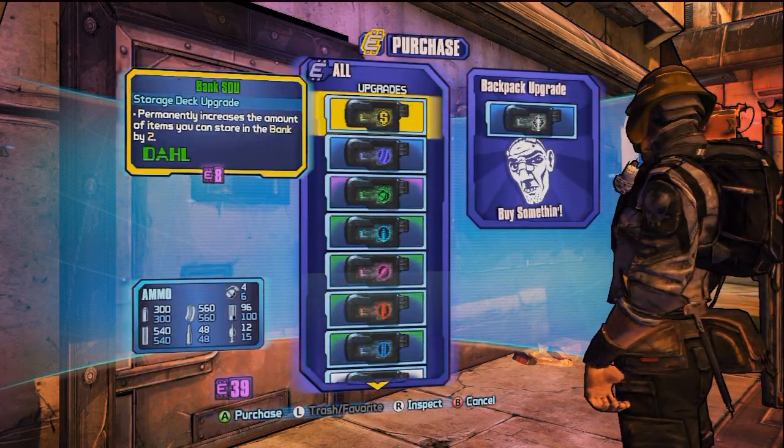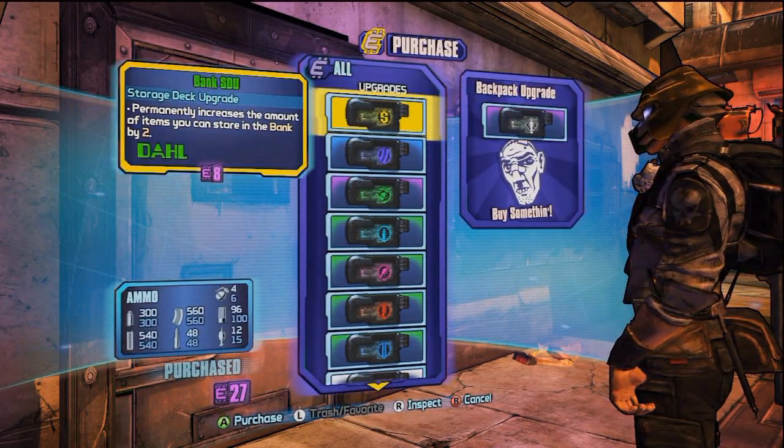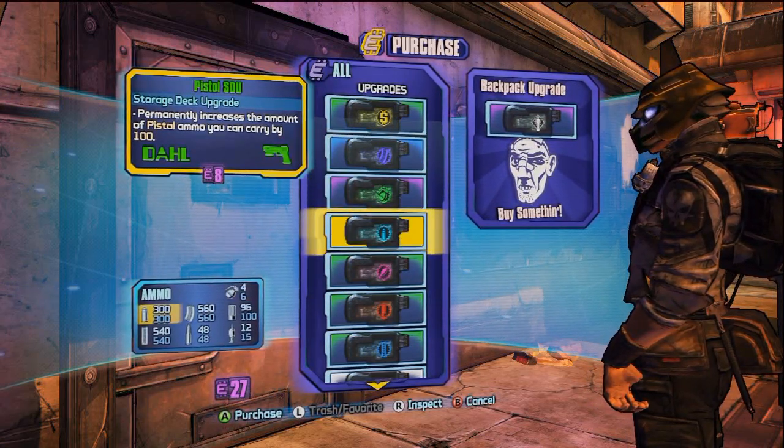And these are all the things you can buy. Every time you buy it, the price increases by 4. So if you've got 4, you can buy with the first lot, then you need 8 to buy the second, 12, 16, etc.